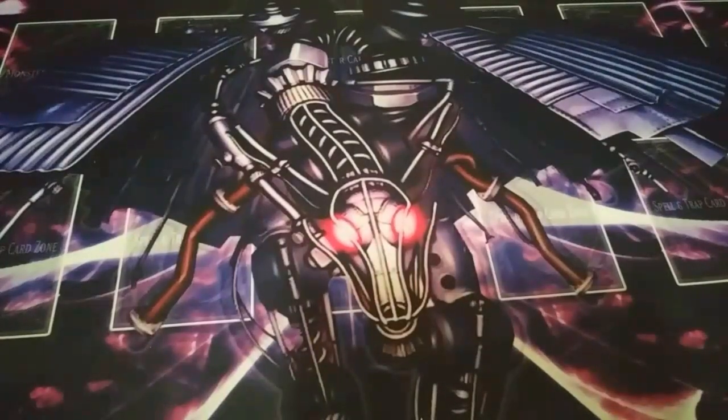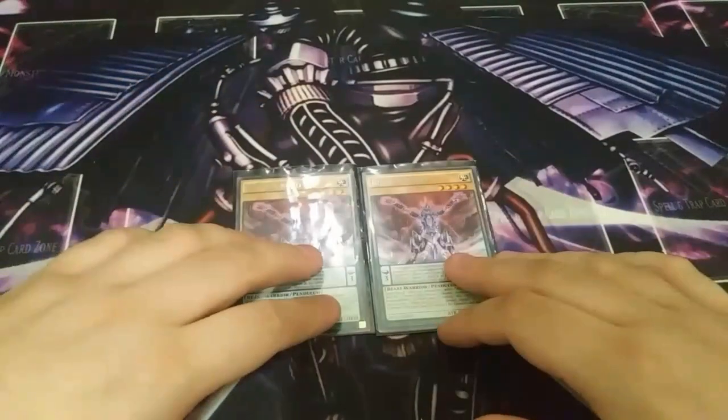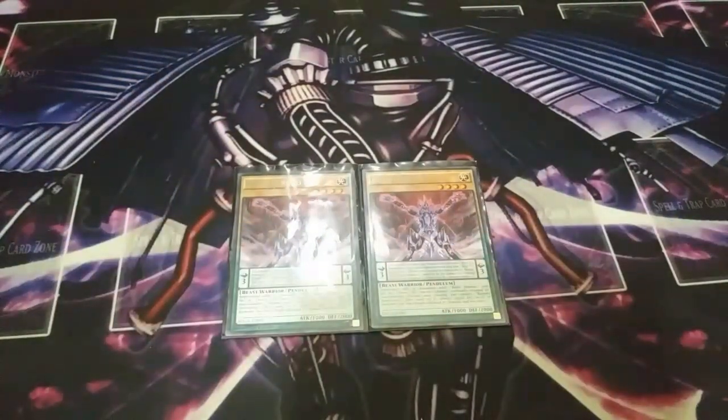For the monsters, I play two copies of Bujin Hiruko. I feel like two is a better number because three is too bricky and one is not good enough. I'm using it mainly for the Pendulum effect. The Pendulum effect says: you can banish this card from your Pendulum Zone, then target one Bujinchi XYZ monster you control — special summon one Bujinchi XYZ monster with a different name from your extra deck, using that target as XYZ material, and the XYZ material attachment carries over.